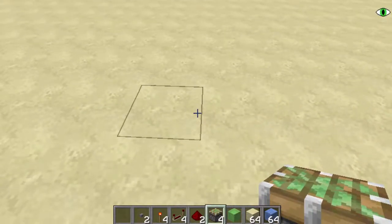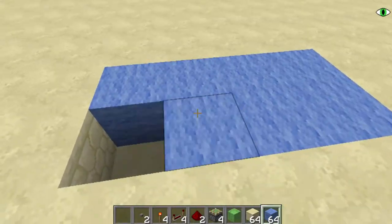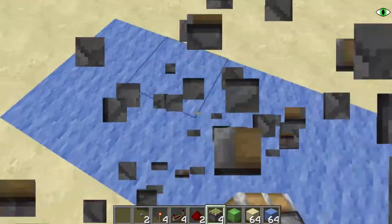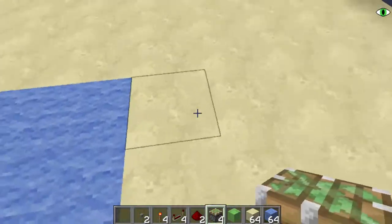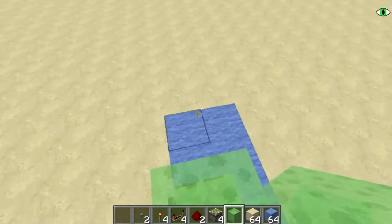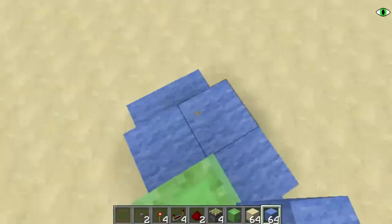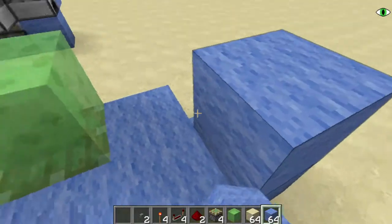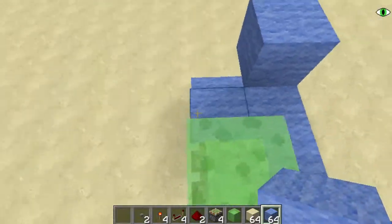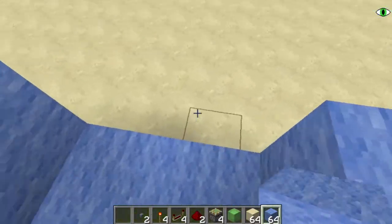Let's make an outline of our build — put the blue wool inside here and that should be it for your area. We want to put a piston right here, depending on where you want to put it. We put a piston right here, and then a slime block on top. Then what we want to do next is surround this part in a little L-shape, put a block right there, put another block right above that, and then we have our base done. We also need to put a block right there.